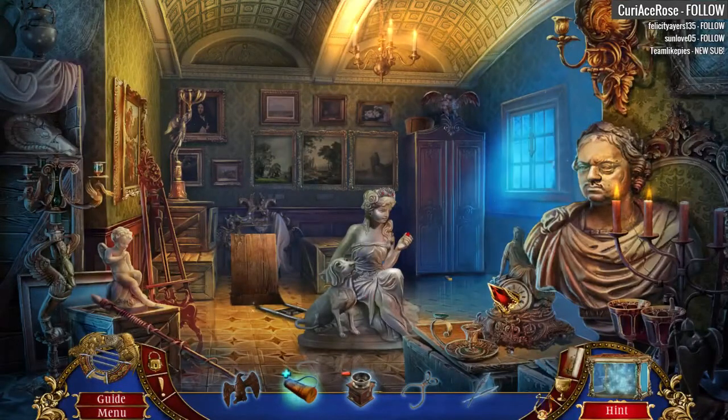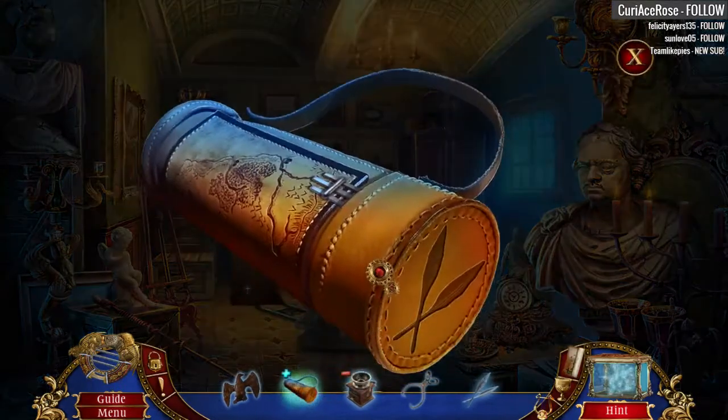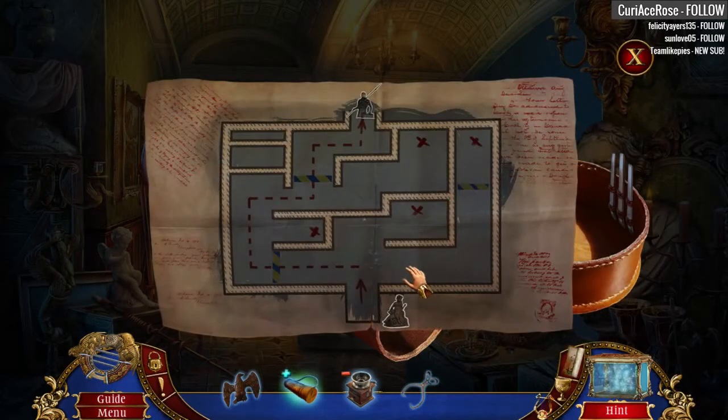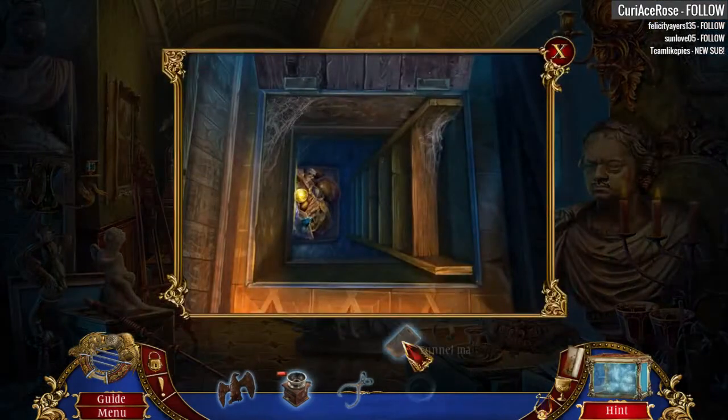Alright, let's continue our adventures. Myths of the World: Forgotten Island - Island of Forgotten Evil. So what do we have? We actually gained something here. We gained the crossed quills from that last hidden object scene. We're going to go ahead and put that on the end here. And we now have a maze. This map is essential for navigating the labyrinth of the tunnels. Let's use it.